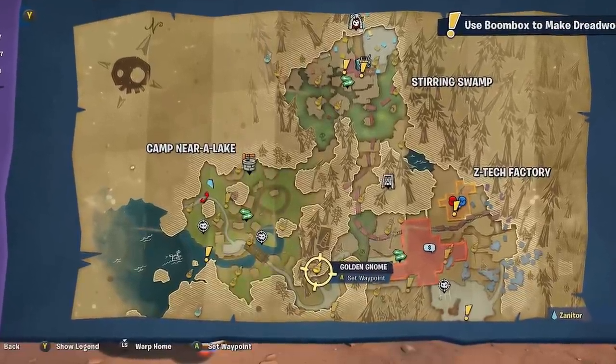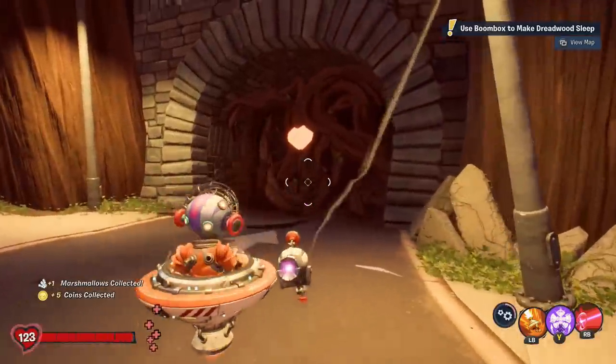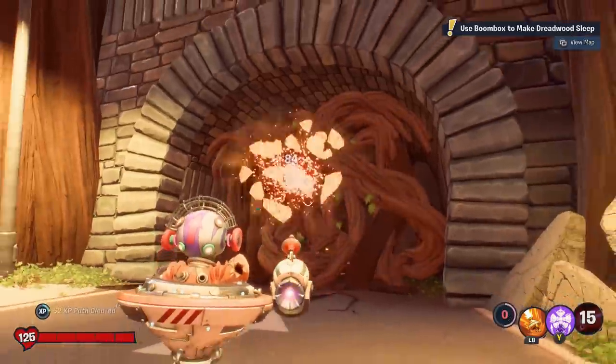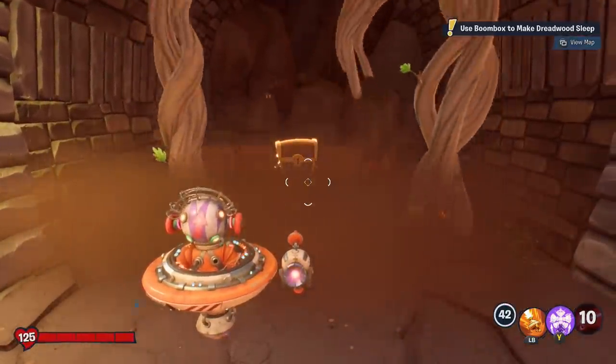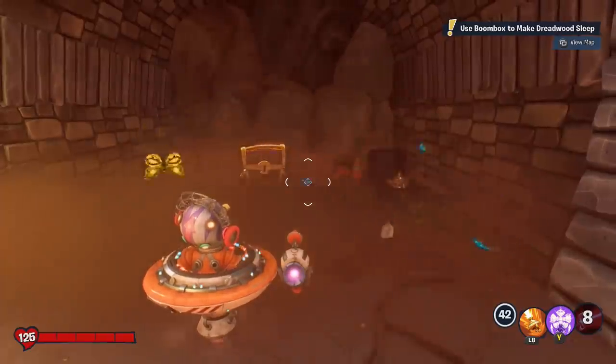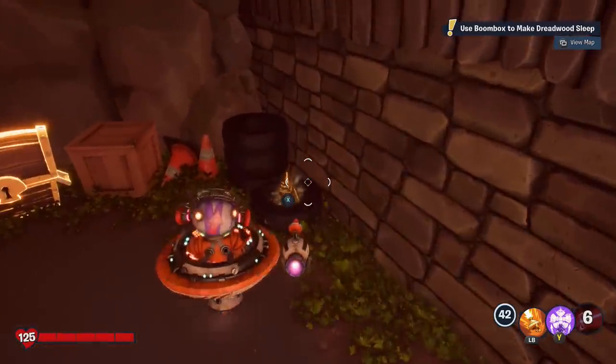This other gnome also requires you to have the boom box. Put the force to sleep and shoot open the heart right here. Once you do, not only are you going to find a golden chest, but you're also going to have a gnome in the corner. Two goodies for the price of one.